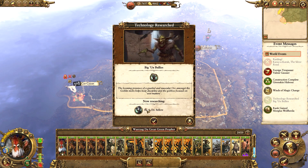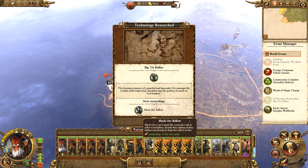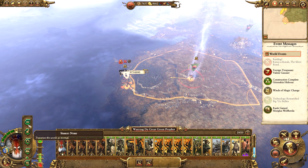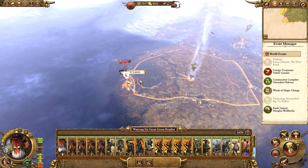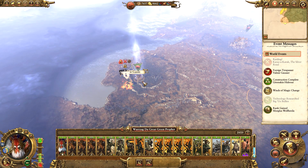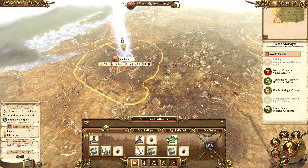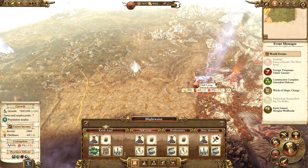Biggan Bullies has been completed. Now we are going for Black Orc Bellow for the plus five leadership for orc units. Can we hit the Top Knots this turn? We can't, but we are going to follow them. There is not really anywhere for them to go, so hopefully we will destroy them soon and then head back up north.